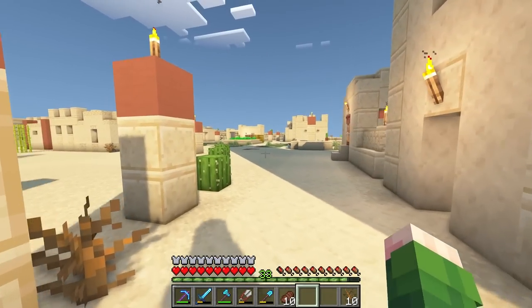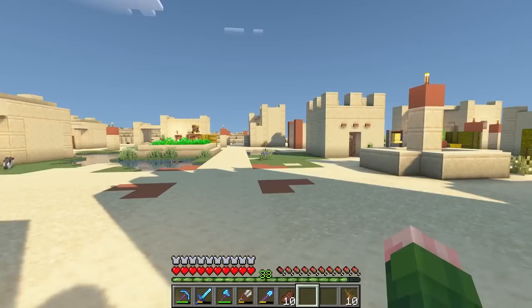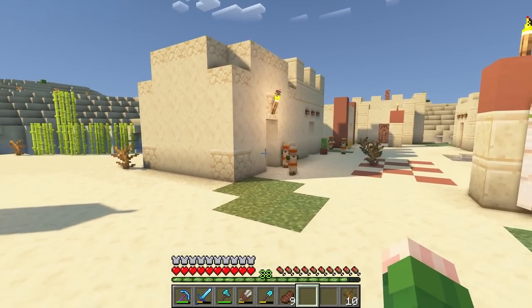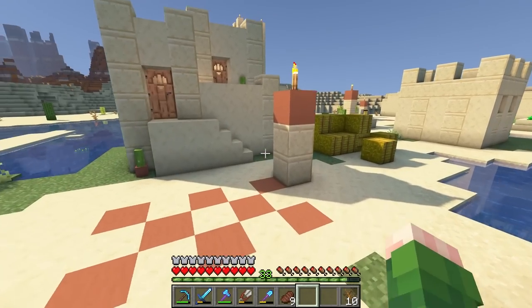In order to get this guy out of here, there is a slight issue — I kind of forgot a lead and a saddle. So we're going to have to maybe find one. Why are there so many villager children around here? What is going on? Let's poke around here and see if we can find any leads or anything in here. I don't think they're typically in village chests though.